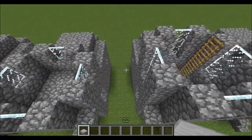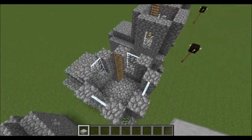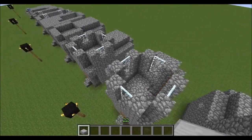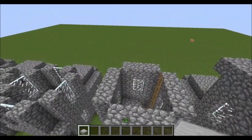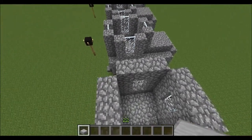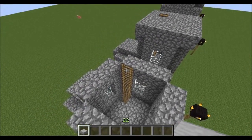And the next layer is exactly the same. So we've brought the windows up now to full height. And then on the next level, we're going to be capping off those windows, so we're going to have three cobble on each one. And we're still going with the ladder, as you can see, coming up.